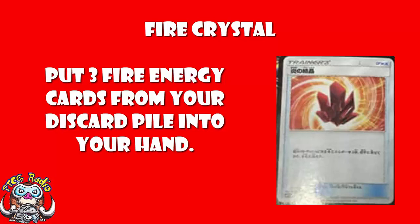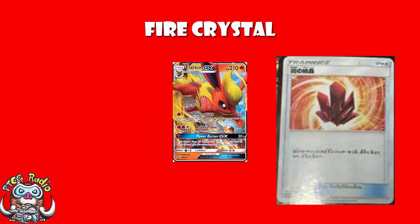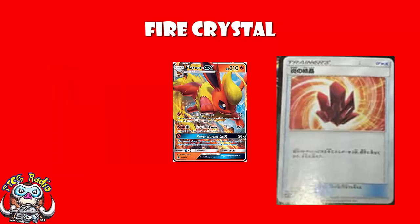Fire Crystal says: put three fire energy cards from your discard pile into your hand. It's an item card that picks up three fire energy. Obviously at this stage you're probably seeing the fairly obvious combo with Welder - Welder attaches two energy from your hand, this picks up three from the discard. Bearing in mind there are all kinds of Pokémon like the aforementioned Flareon that will discard energy when you attack with them. Fire decks - obviously not Blacephalon, Blacephalon lost zones them - but other than that, ladies and gentlemen, yeah, pretty relevant.